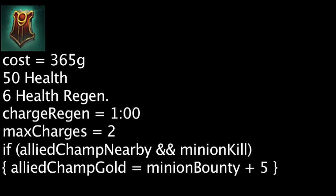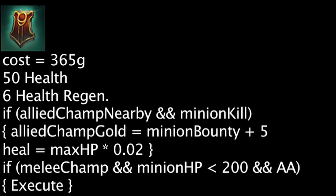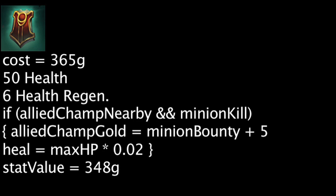The allied champion will also be healed for a value equal to 2% of the Relic Shield champion's maximum health. Finally, melee champions will also instantly kill minions with less than 200 health on auto attacks. The stats granted have a value of 348 gold at the basic level, meaning an allied champion must be granted gold from at least one minion kill to make the item cost-effective.